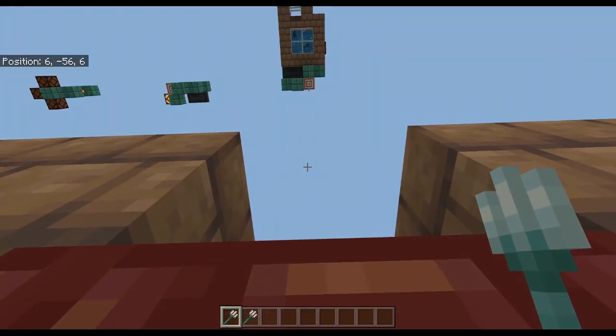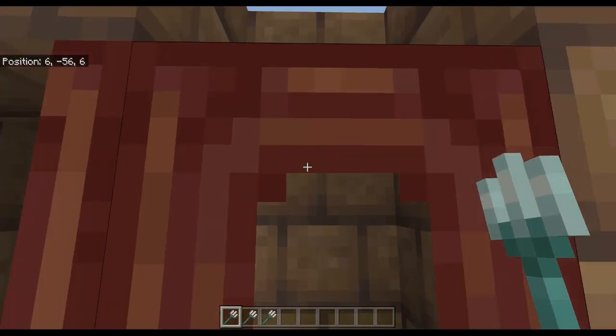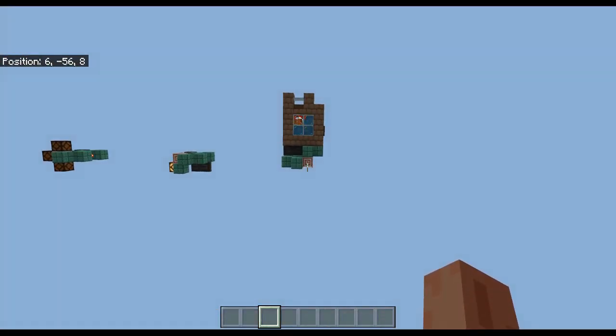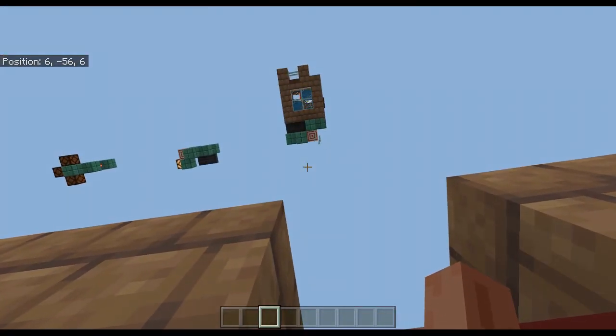It shoots the trident which activates the switch, and as the trident drops straight back down onto the dispenser you'll be close enough that it goes directly into your inventory. With a hopper next to the dispenser you can return your tridents. Right now the trident killer is on — you can see the loot is dropping — and we just step up here to fire another trident, immediately get it back, and the trident killer is shut off.